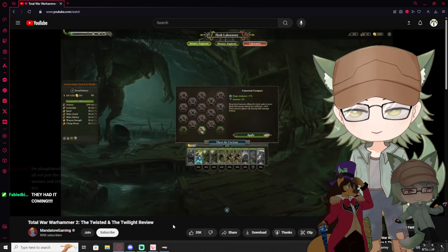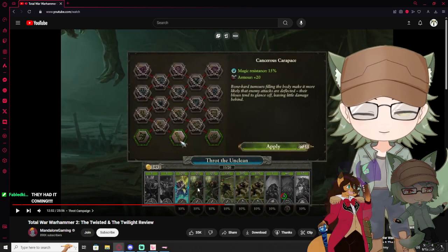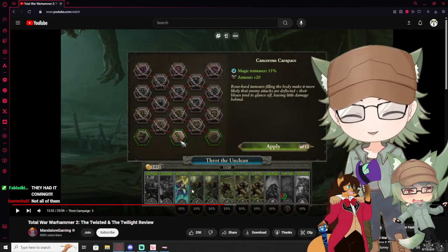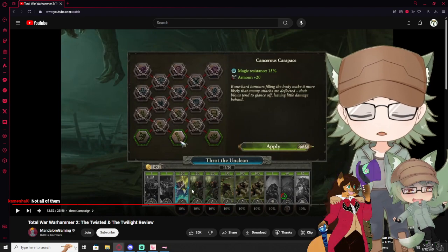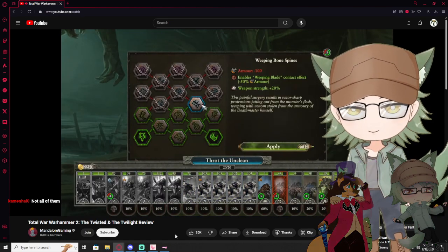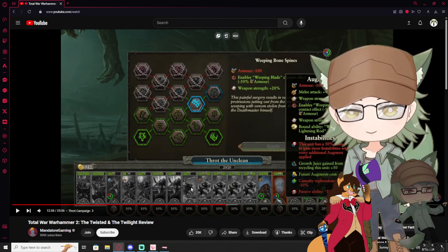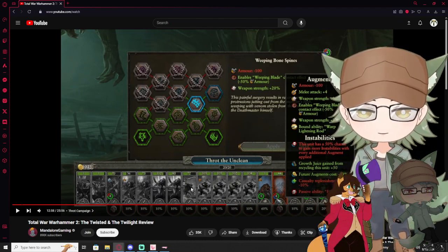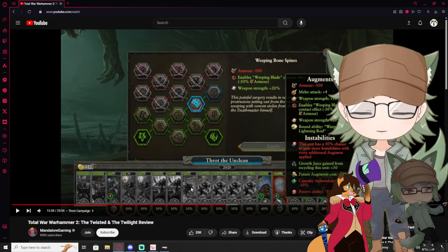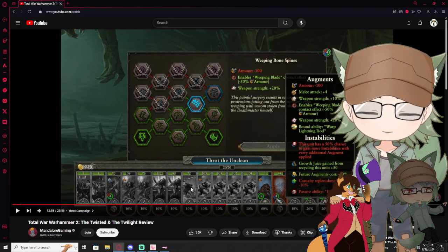In his laboratory, Thrott can spend Mutagen to mutate individual units. There's a tab for both infantry and monsters. His literal campaign mechanic is mutating his own units. By applying the lower tier mutations, you'll eventually unlock the higher tier ones. Total Warhammer is a war-based game — doesn't it also take like hours upon hours just to defeat one campaign, depending on how many units are on the board? Yes, very very carefully.